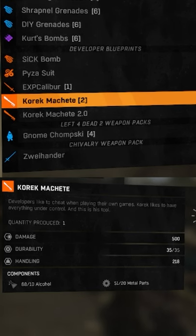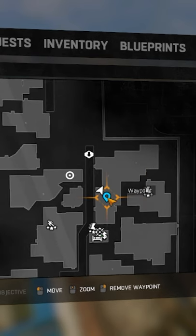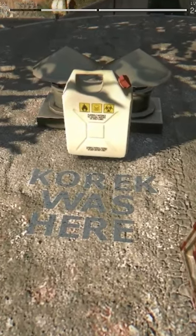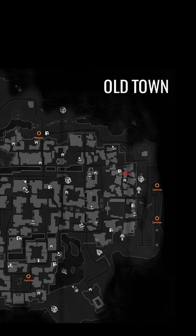The Machete is great for early game and can be crafted with 10 alcohol and 20 metal parts. Version 2 can be found in Old Town on a rooftop marked with 'Quark is here.' To obtain the blueprint, you'll need to bring 4 white gas cans found at various locations around the map.